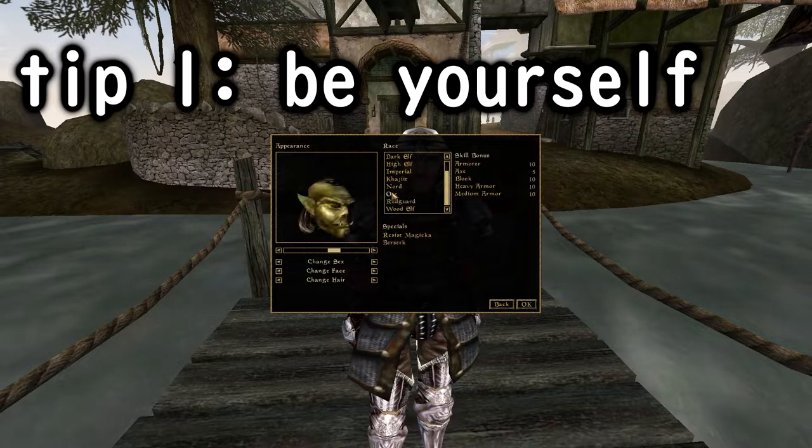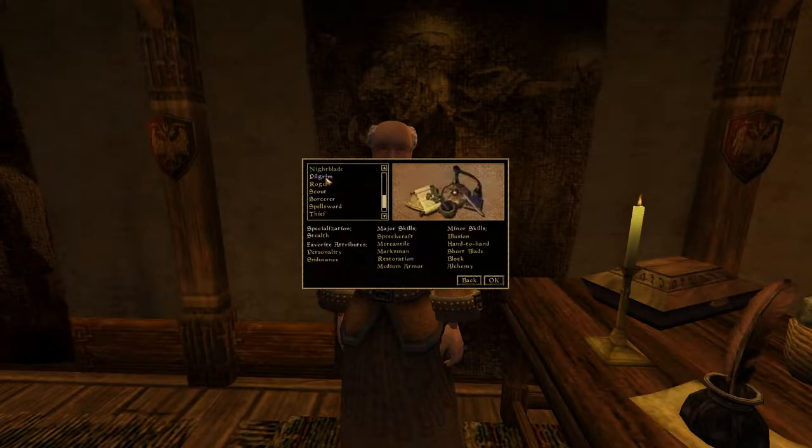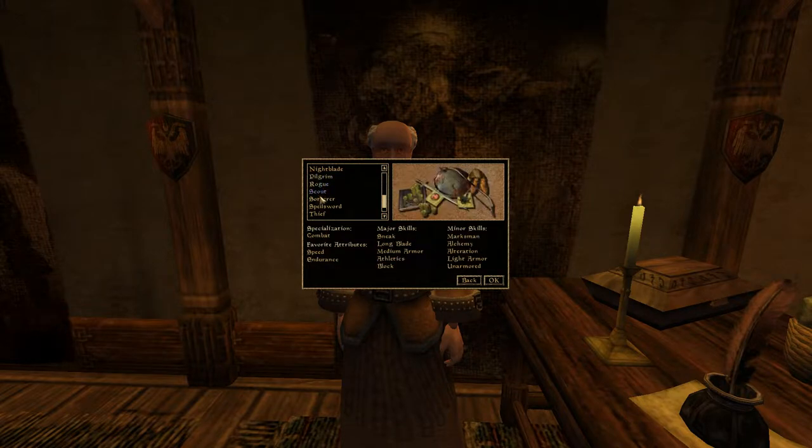1. Be yourself. We gotta start the game by making a character. What kind of character do you play in other games? Think about that. If you're a jack-of-all-trades, master-of-none type, then be that. If you're a sneaky weasel, then slink around.